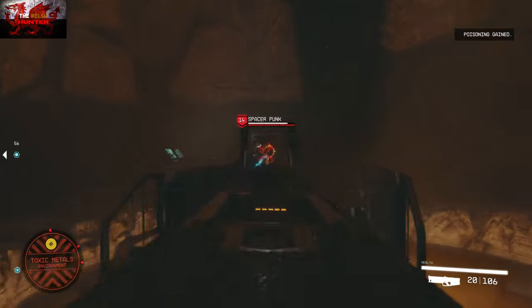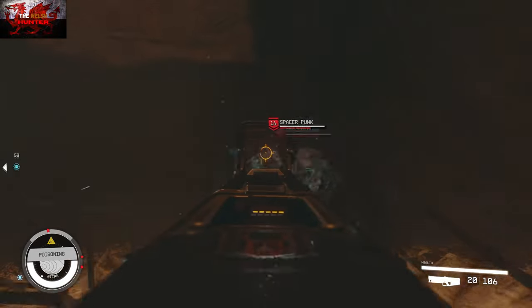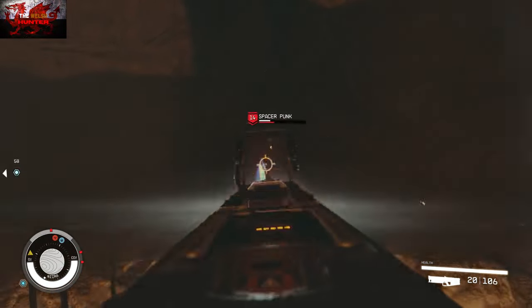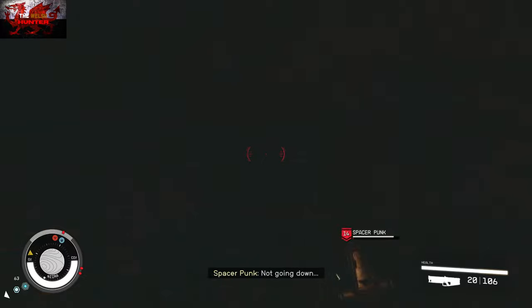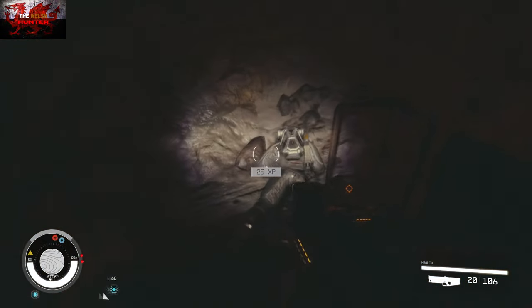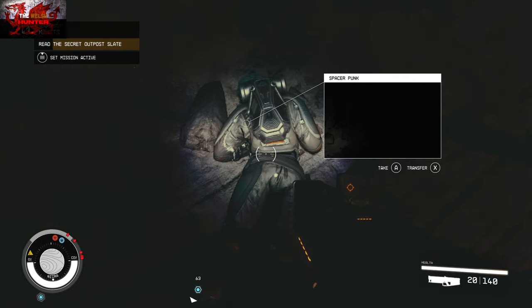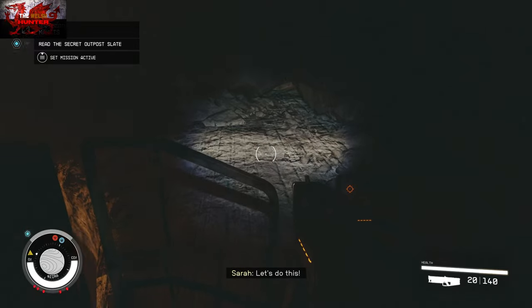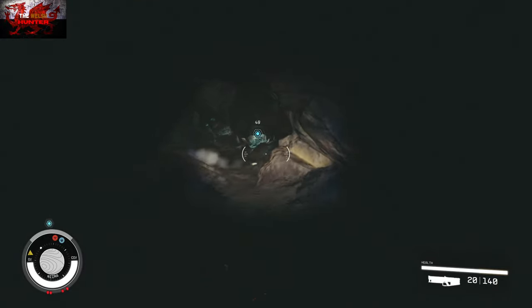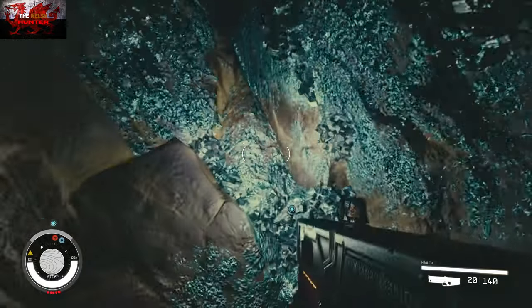There are going to be a lot trickier enemies — there's a space punk on level 14 here. The only reason I'm showing you this fight is because it's funny — if you're going to go down with a couple of bullet wounds, make sure not to expose your rear. It's another abandoned mine where the next artifact is. Grab it, and then you're going to fly back to the Lodge on New Atlantis.